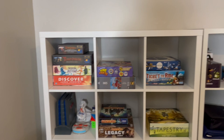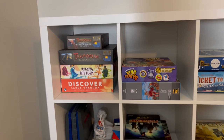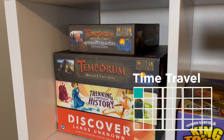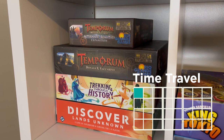Okay nerds, it is time for our official board game shelf tour. We'll start at the top. So right now we have Temporum and Temporum Alternate Realities Expansion, Trekking Through History, and Discovered Lands Unknown. So this is like a time travel and discovery kind of theme.